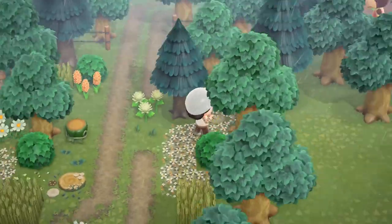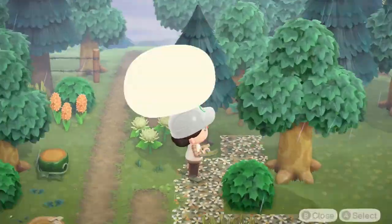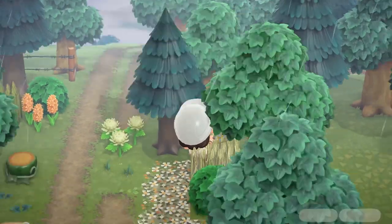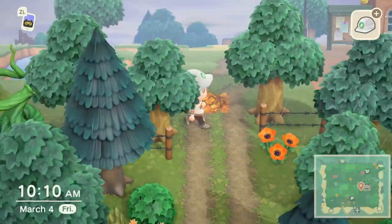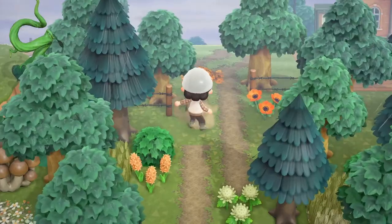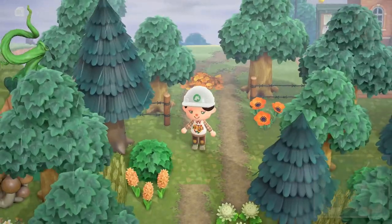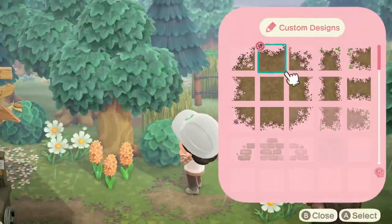One thing I really love about the wheat item is that it looks like a plant but you can layer it on top of custom designs. I think it's really cool because it creates a seamless transition between the design on the ground and the plant — versus when you put a design next to a bush, you can still kind of see the squareness on the ground. I like that you can use the wheat fields to round out corners on the designs in some situations.